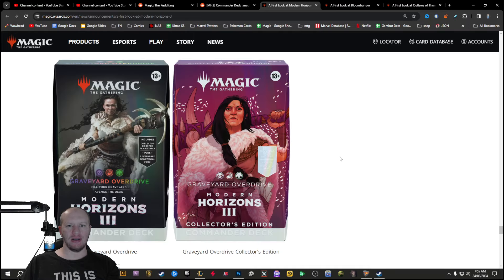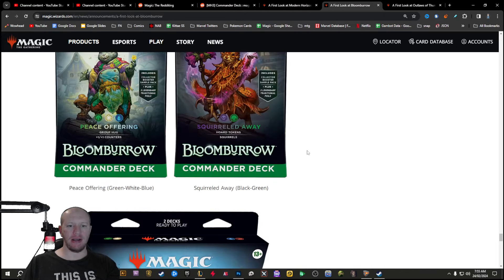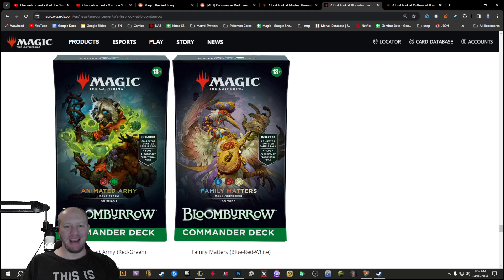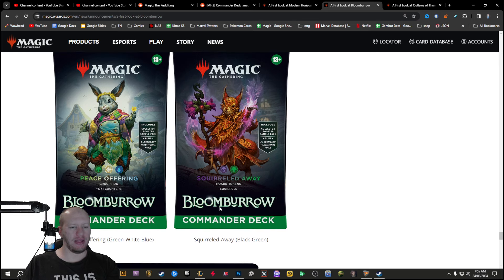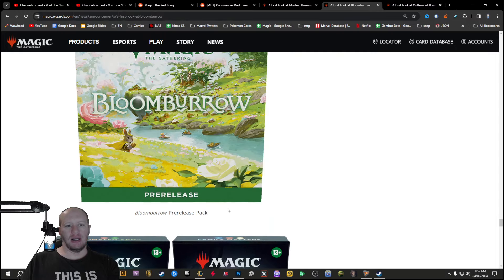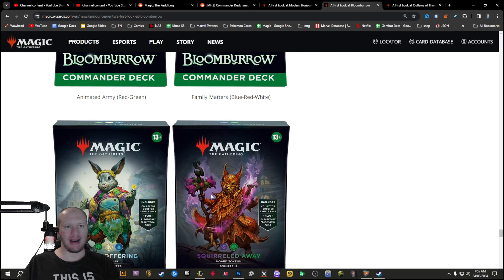Either way, we've got our first look at Modern Horizons pre-cons and first look at Bloomburrow pre-cons as well. Does this mean if I have two rabbits out, do I then get to add like 10 rabbit tokens? Also, they all have three legendary traditional foils rather than the base two. Let me know down in the comments what you guys think. This is huge. I hope you guys had a wonderful day — goodbye!